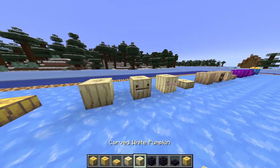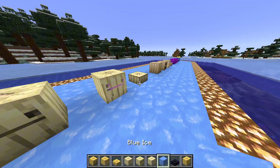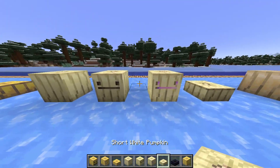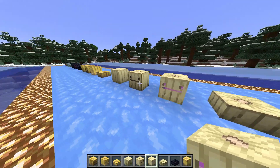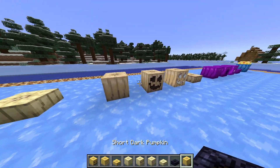Next is the white pumpkin, which has a kind of derp face on it and a purplish texture to it.